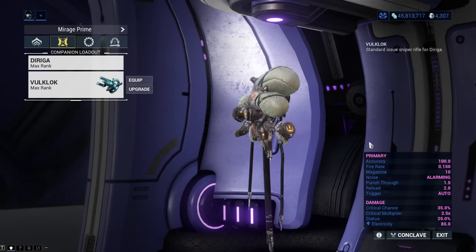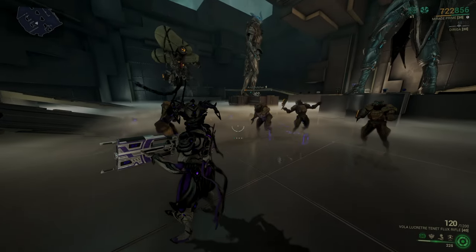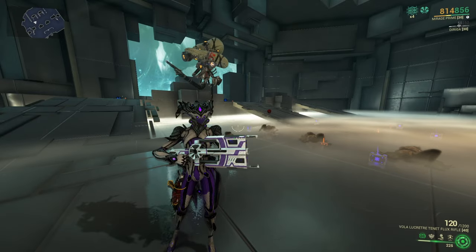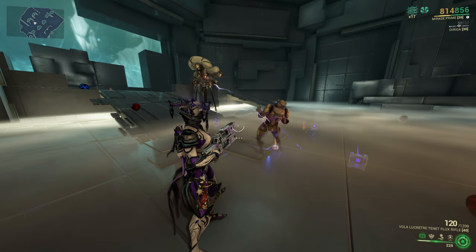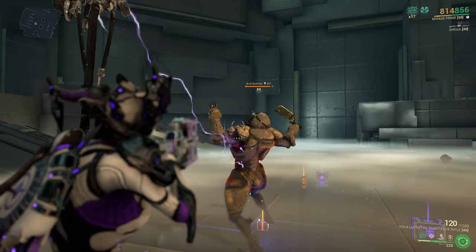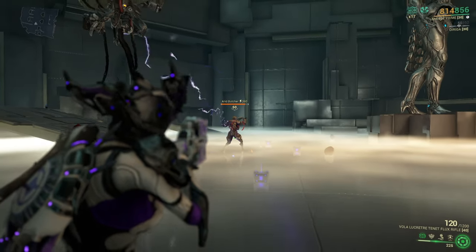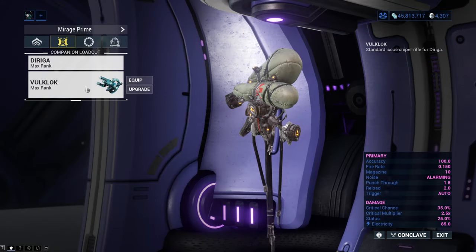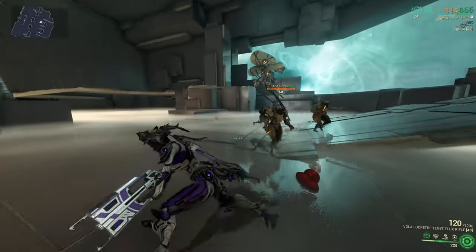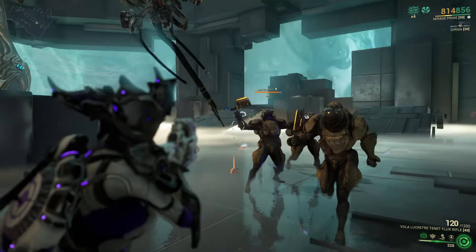The last sentinel you can exclusively get on the market is Diriga, which is focused on sniping. It comes with Arc Coil, which has a 10% chance to electrocute enemies close to you, and Electro Pulse, which allows your sentinel to zap an enemy up to 15 meters away every 5 seconds, stunning it repeatedly. Diriga comes with the Vulklok sniper rifle which has a slow fire rate but amazing critical and status chance, primarily dealing electricity damage.